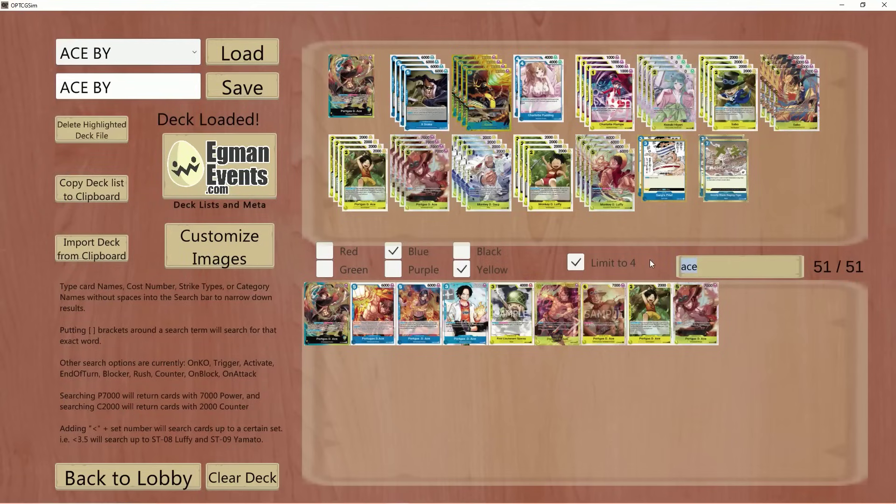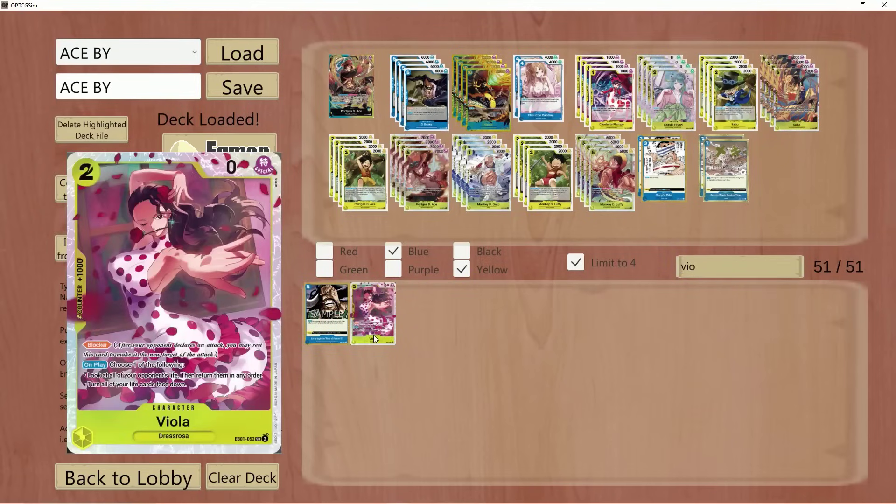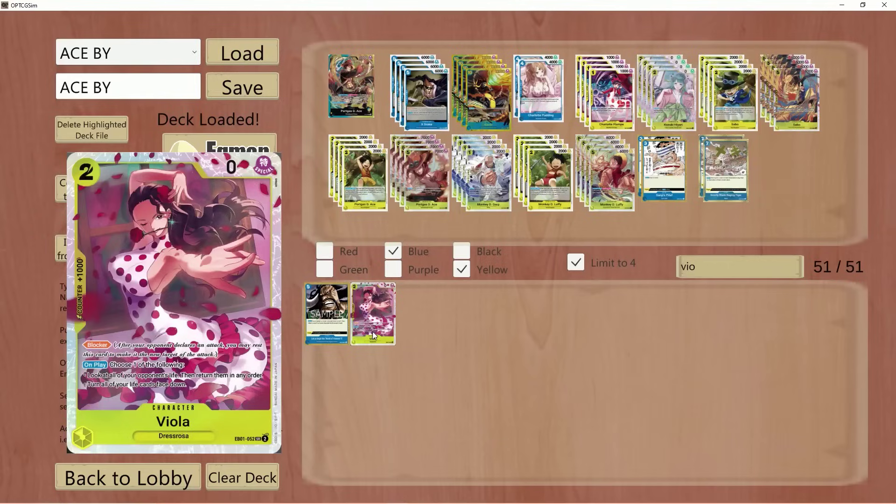There are other ways to go about it as well, with cards such as Viola, which is very, very strong in this deck, I think. And it's very good against other yellow decks as well, such as Enel or Katakuri, because you can reorganize their last life when you're going for a game, which is pretty interesting.